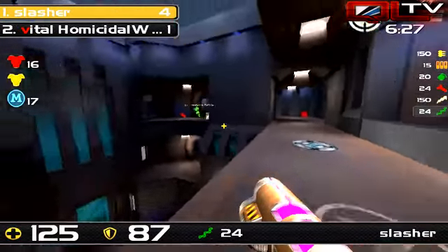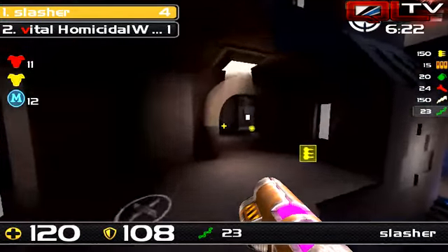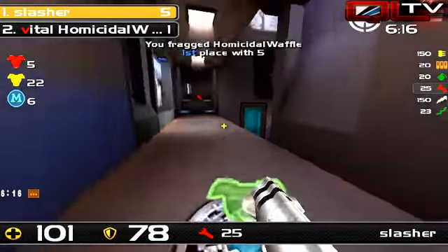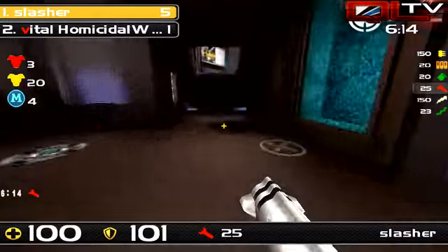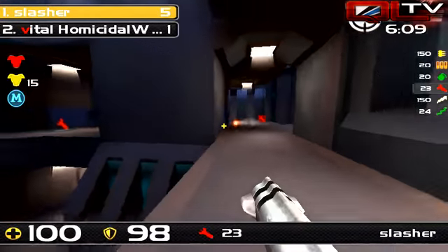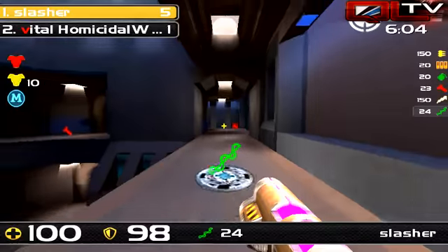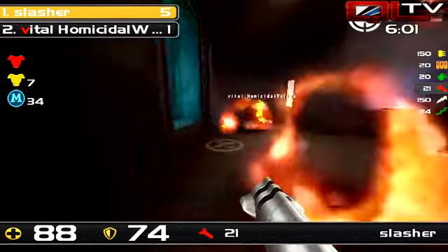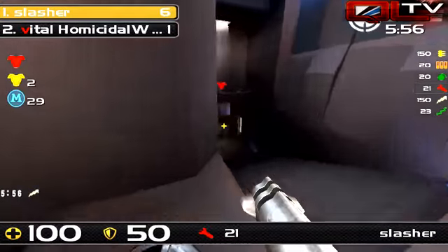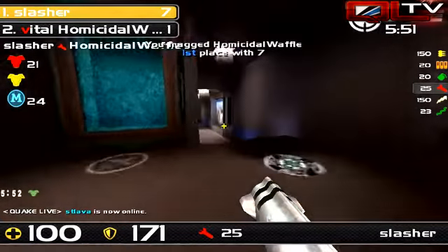Slasher was saying earlier that he really hates this map, but right now he's 4 up with just about three and a half minutes into this thing. Slasher is running away with the score — he's got now a 6-frag lead. He was almost allergic to one of those green armors earlier, kept leaving it up. At this point, Homicidal Waffle is proving to be truly a homicidal waffle, and the only thing he's got going is that Slasher is toasting his ass repeatedly. Seven to one.